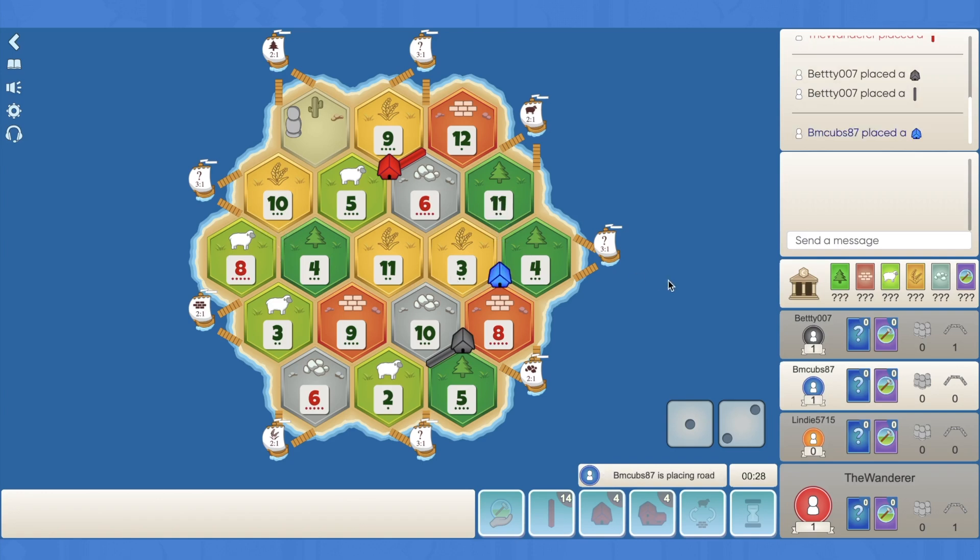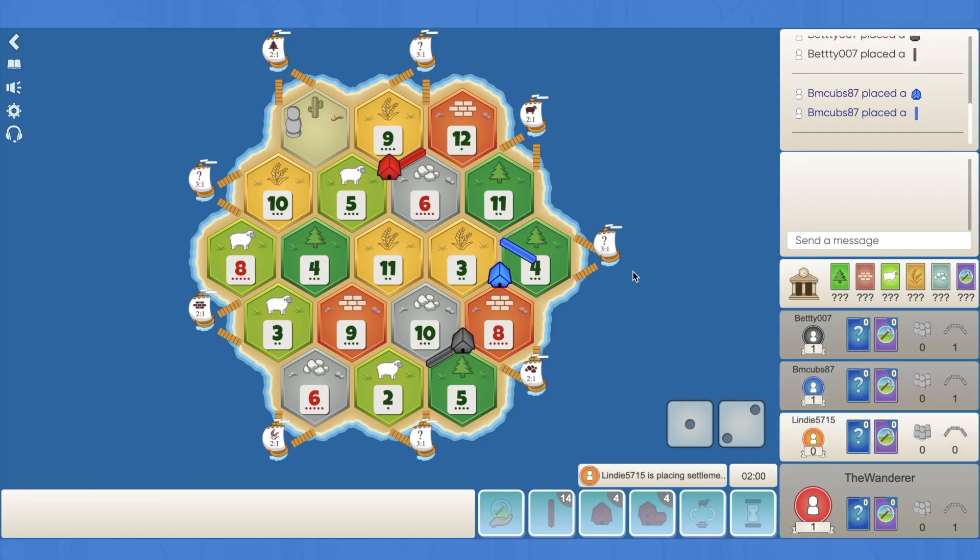Interesting - Blue takes the 8.3.4. I guess he's worried about the low wood production, and I suppose he still gets on some wheat here. Points the road right. So that leaves Orange with a pretty stacked setup - this 6.9.3 and then 8.10.4, that's pretty stacked.